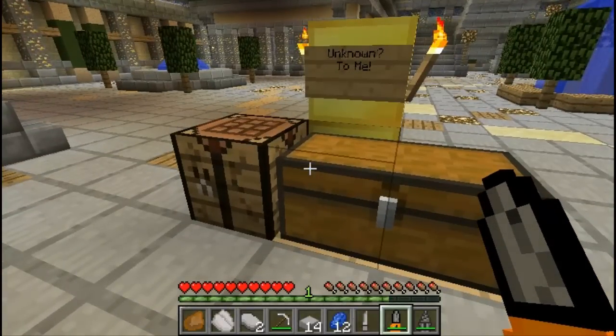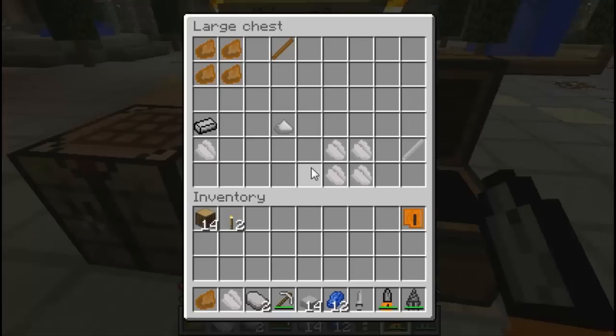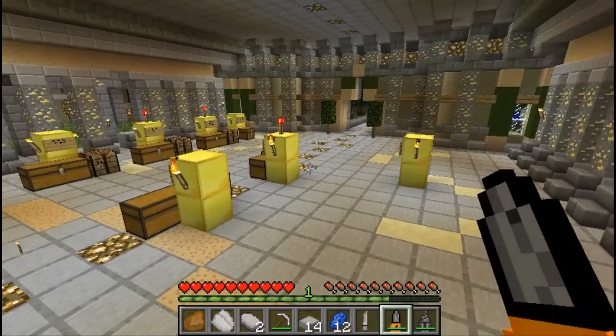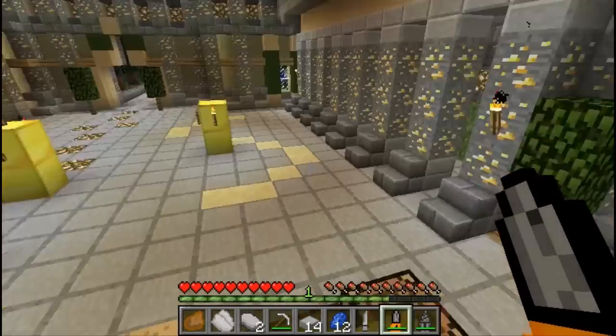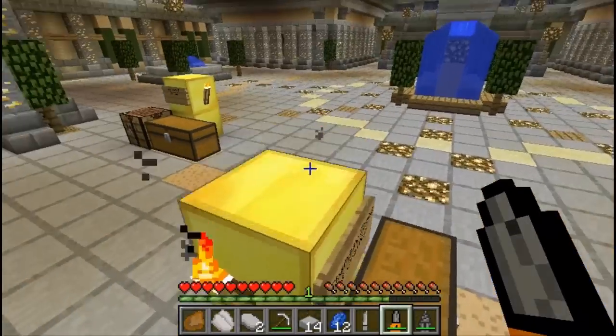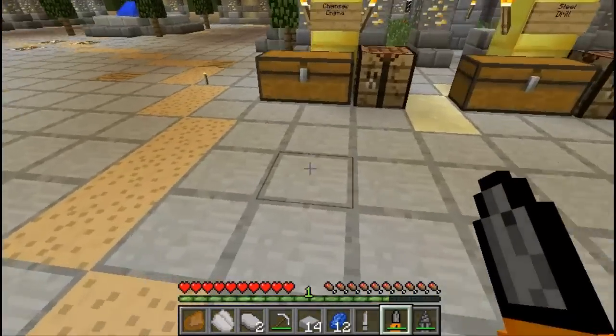The next set of items I'm gonna show you is unknown to me. I don't know what you're supposed to do with some refined lead at the moment. The powdered lead doesn't do anything — the creator confirmed that. I'm not sure what refined aluminum is for either. Maybe there's gonna be more chainsaws or other power tools, maybe even a flamethrower. The creator has a poll where he asks people what to add next — I voted for a mob.